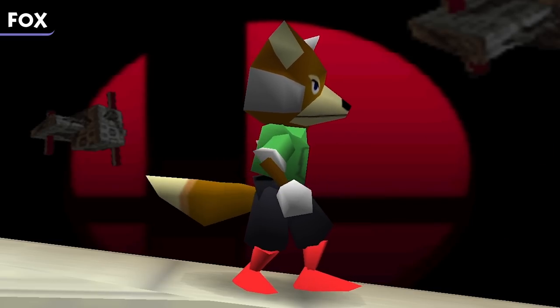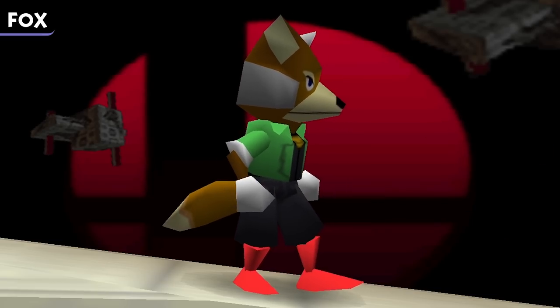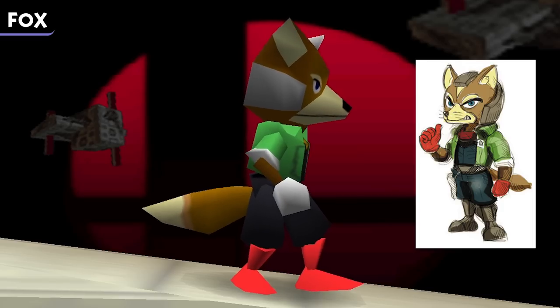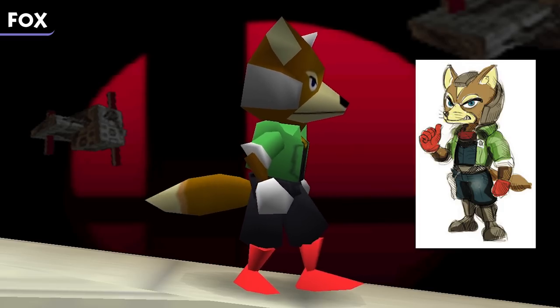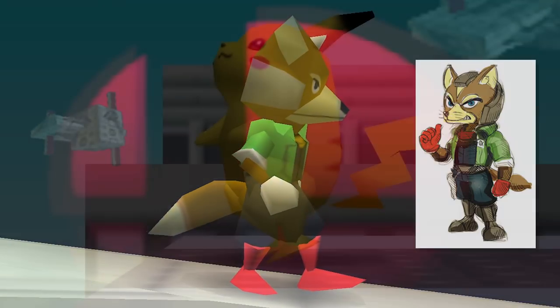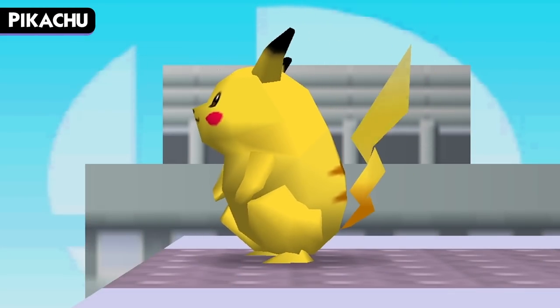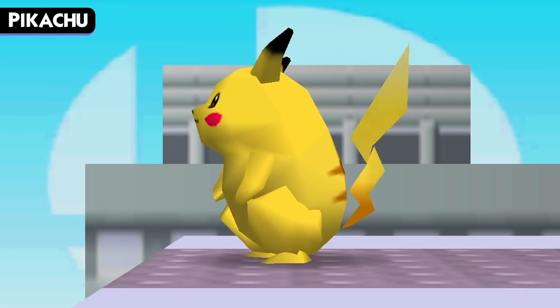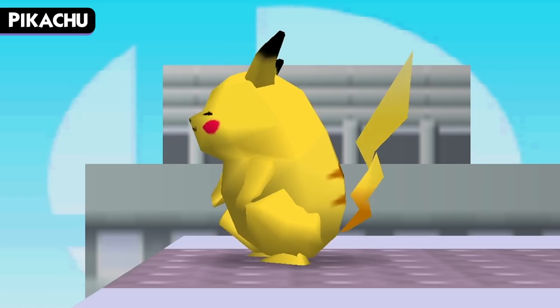The final color for Fox gives him a black jumpsuit, green jacket, and red boots. This color scheme is directly inspired by Fox's concept art for the very first Star Fox game, though in that concept, Fox's gloves were red rather than his boots. Next up, we have Pikachu, who funnily enough, at the time of Smash 64's release, was advertised as one of Nintendo's smaller stars, which is really funny with hindsight. Back in those days, Pikachu had a much more squat and round design, so that's reflected here in Smash as well.